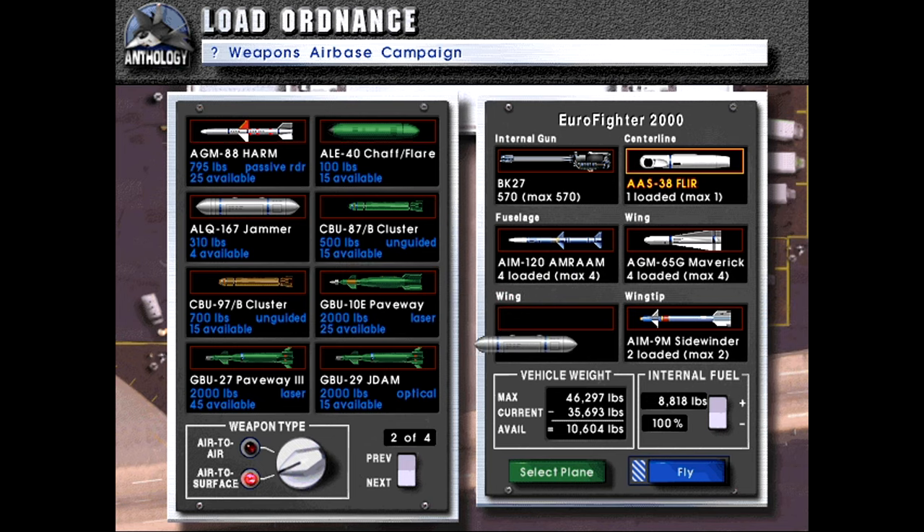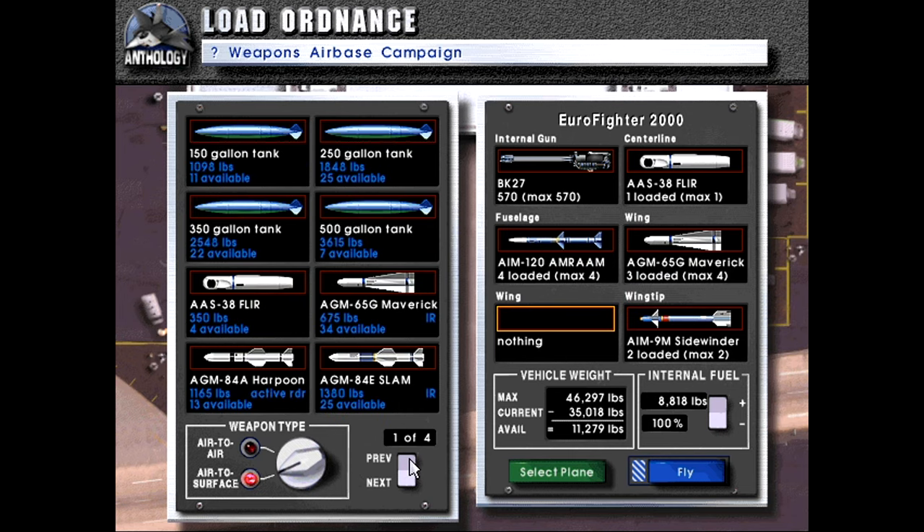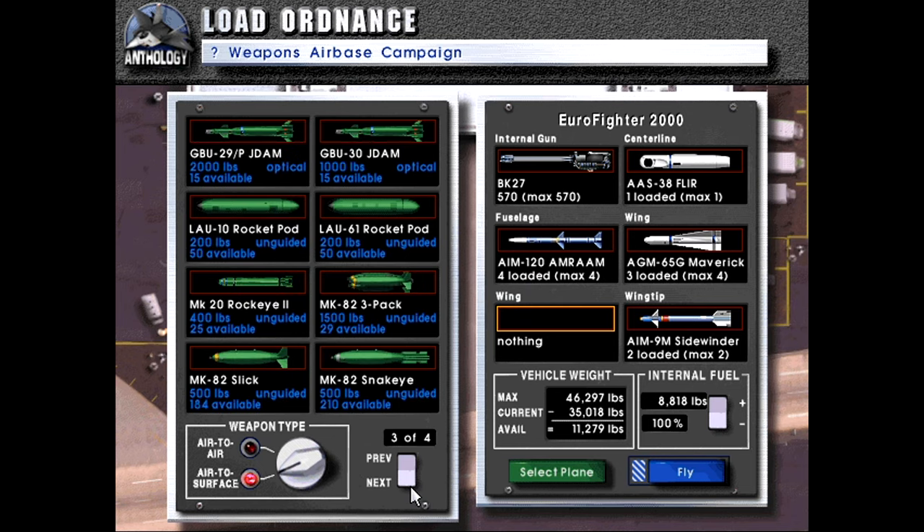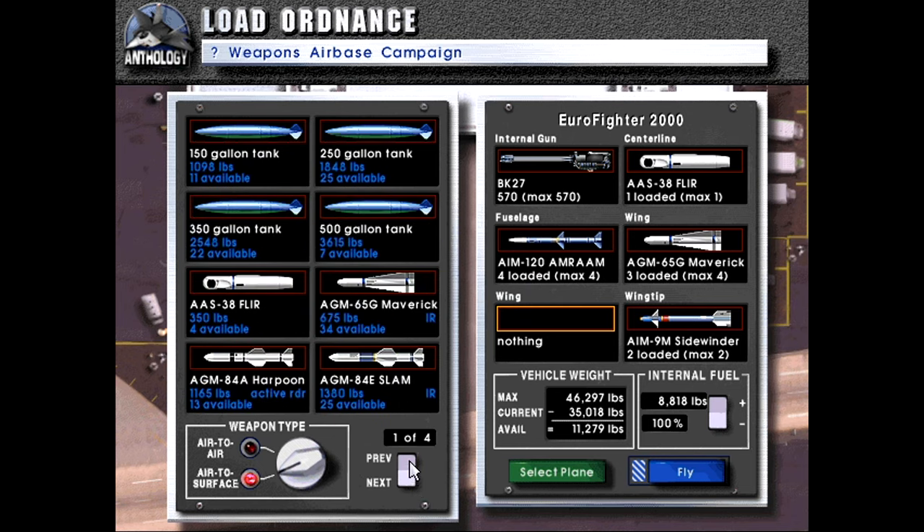We can't take those. Can we take jamming pods? Oh, we can take bombs. I can't put targeting pods there. I can't put jamming pods. I can't put anything useful there. Okay, that's unfortunate.